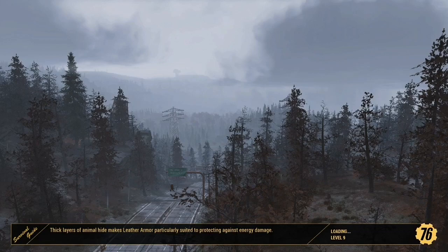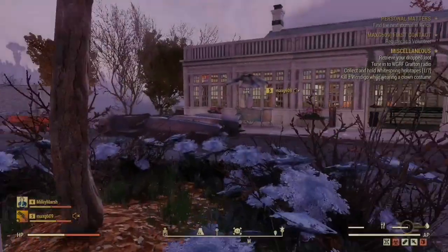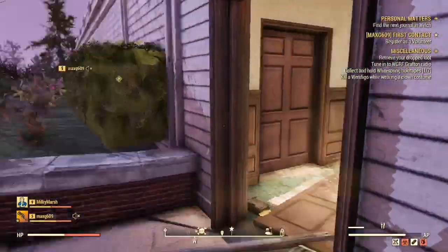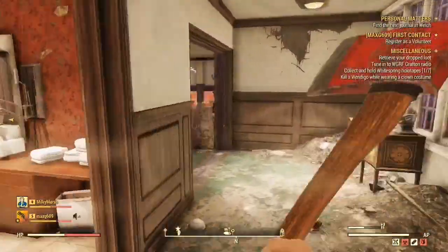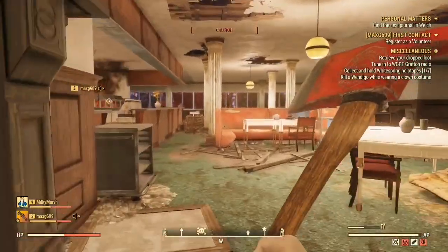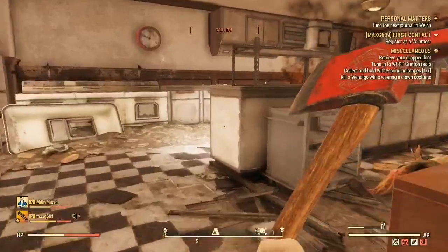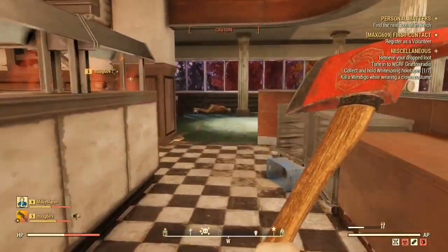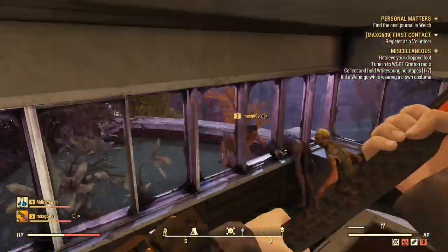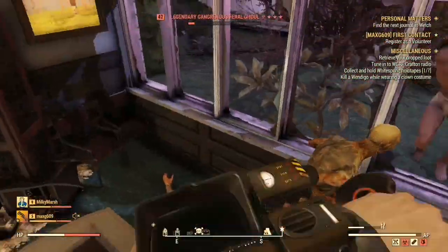That's all you have to do to run two Fallout 76 accounts on PC, and this opens up a lot of advantages. You're going to be able to transfer caps when you max out on one account, double up on rewards for events, self-mule, and have up to five characters as mules. This opens up pretty much the infinite stash space I was talking about at the beginning of the video.